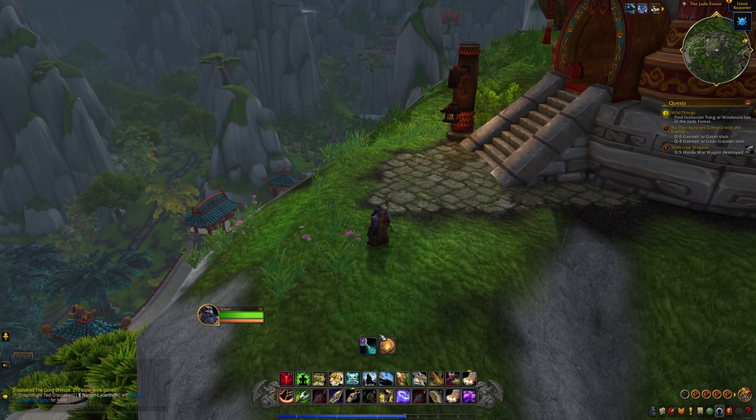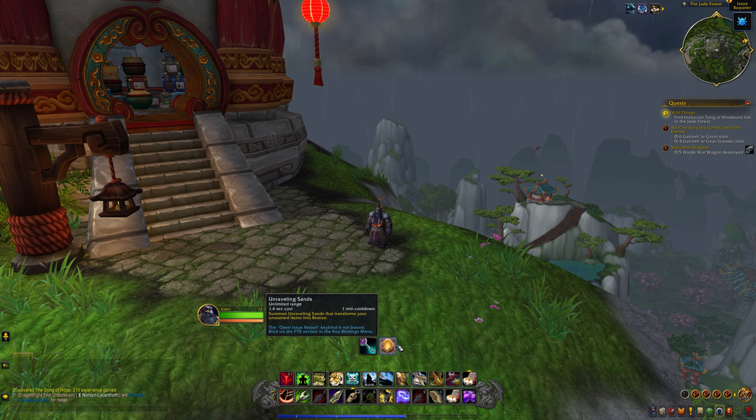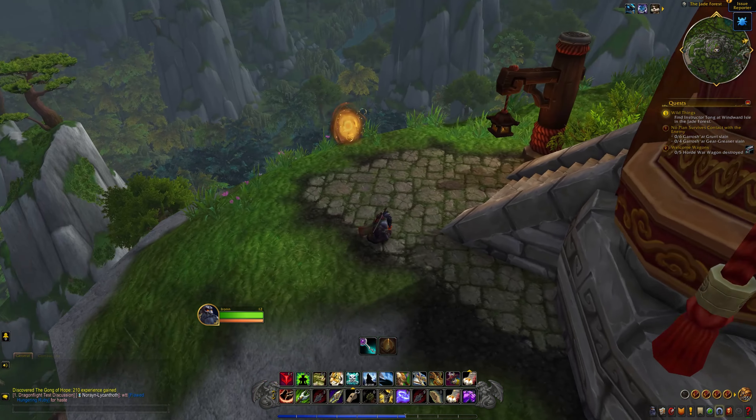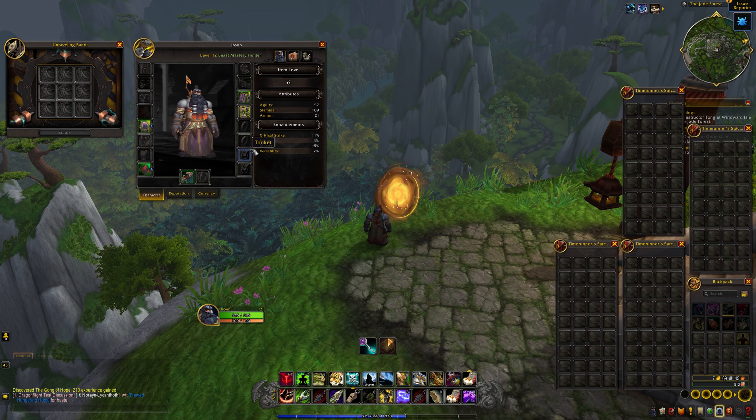Before you get off the ship, you'll encounter your Stratagem and the Unraveling Sands. The Unraveling Sands is pretty neat — you open it and can take a piece of gear you've outleveled and don't need anymore, throw it in, and scrap it. As a result, you get Bronze. Bronze is the bread and butter of this event — it's what upgrades your gear and lets you buy all those cool cosmetics.